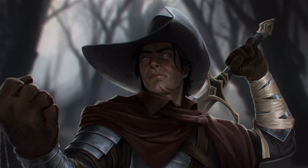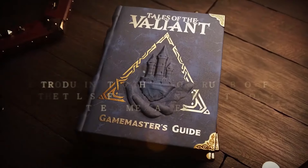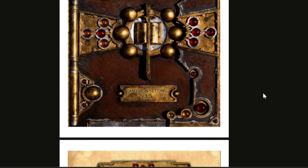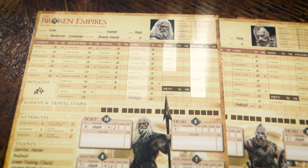Hi, welcome to the tabletop RPG news from tabletopgamingnews.com. Today we are taking a look at the release of Kobold Press' Tales of the Valiant Game Master's Guide, the D&D Bastion System, a fan-made D&D web compendium offering a wealth of free information to 3.5 edition fans, and a couple of Kickstarter campaigns that have launched this week.